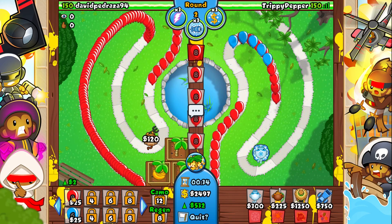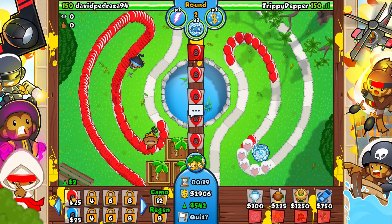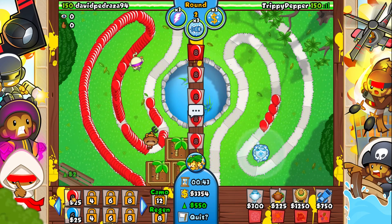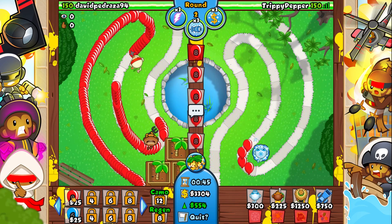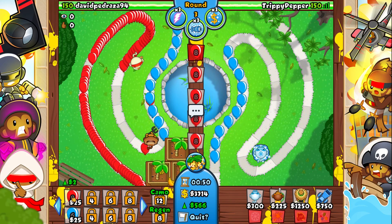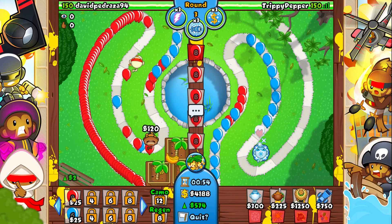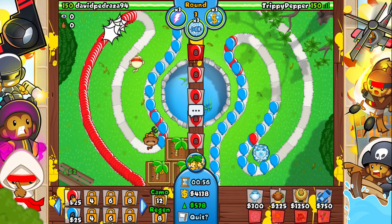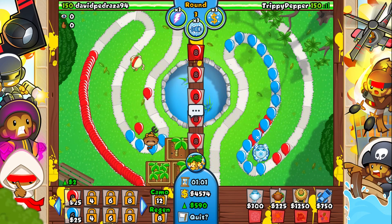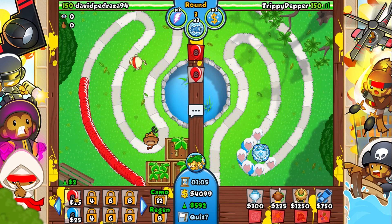Hopefully this guy is gonna go late game with us, otherwise I have no idea what's gonna happen. We have ice, glue, and village. The only thing that's really good against MOAB class bloons is the energy beacon of the village, but that is so expensive. At least we have slowdown, but our opponent has the ninja which means he has slowdown as well. I'm really worried about this.